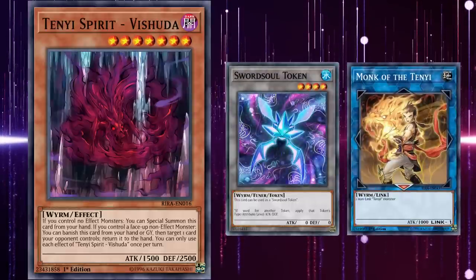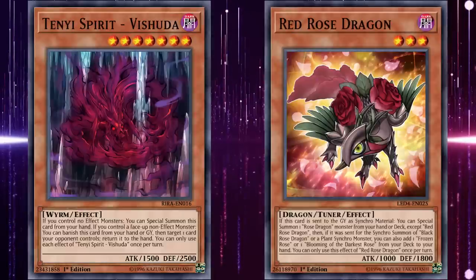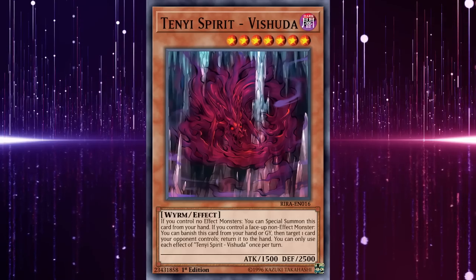The Tenyis add a lot of strength and complexity to the Sword Soul strategy for how they can be used as wyrms alongside the Sword Soul Token and Monk. There was another deck which also used the Tenyis to great effect: Rose Dragon Synchros. These decks used the strong level 7 Tenyi spirits as free Synchro materials alongside strong level 3 tuners like Red Rose Dragon to easily access level 10 Synchros. And this strategy also played a token engine alongside the Tenyis that happens to be the number one card on this list.